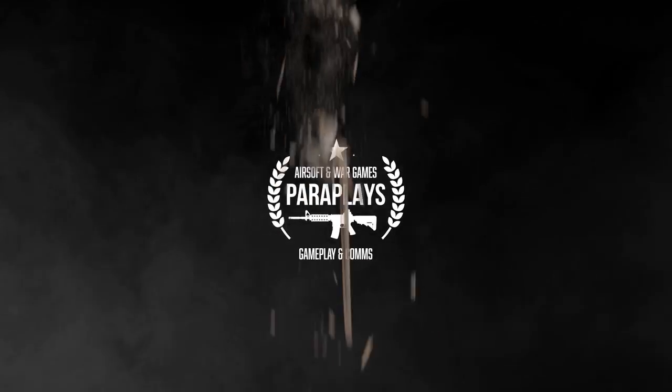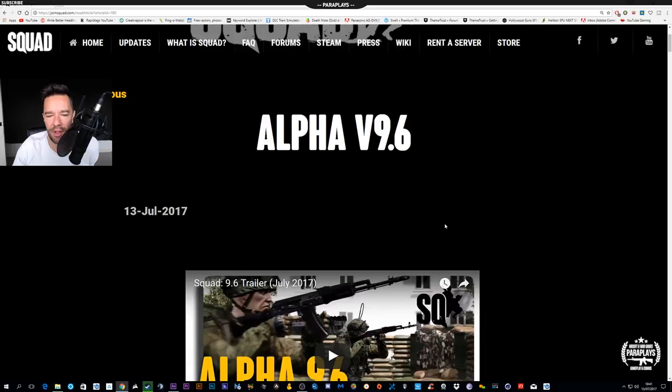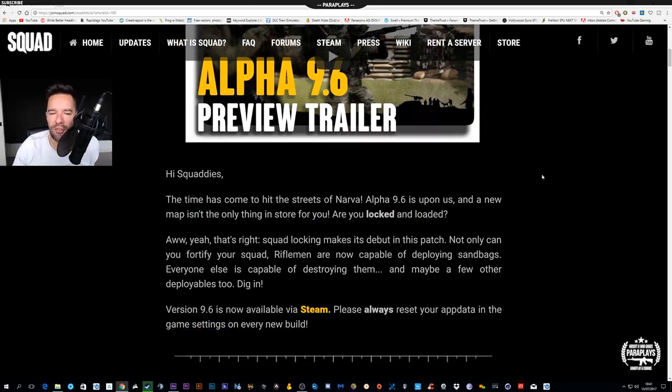Hello, subscribers, and welcome to another video from me, Paraplays. As you can see on screen, version 9.6 is out — I always forget which version it was. Got this bright today. You can go straight onto Steam, reboot your game, and lo and behold version 9.6 is there. You may want to go into your Steam folder and delete the app data, as sometimes it doesn't update or there can be problems. I've already got the trailer on the channel.